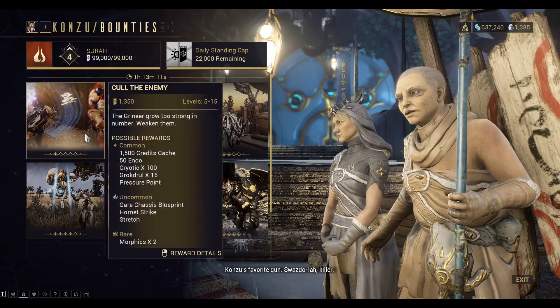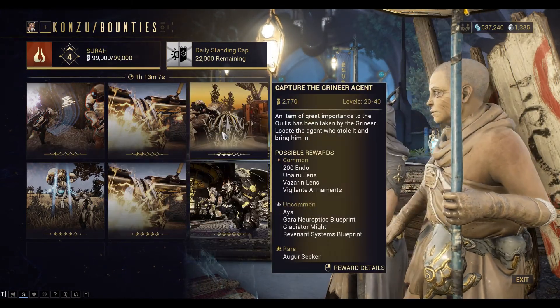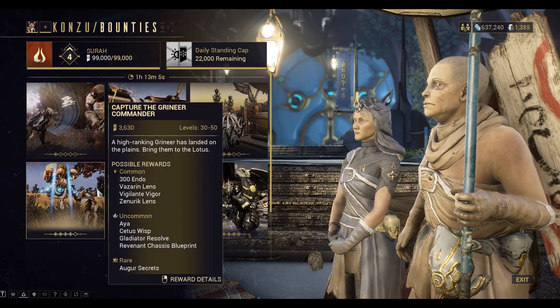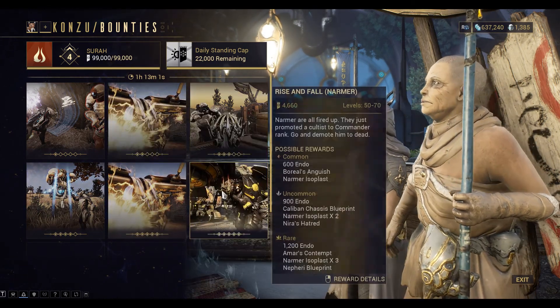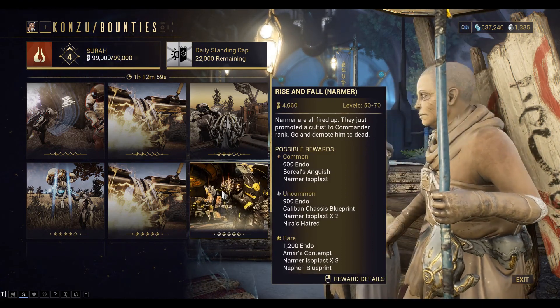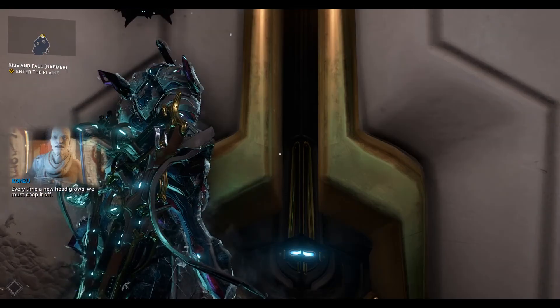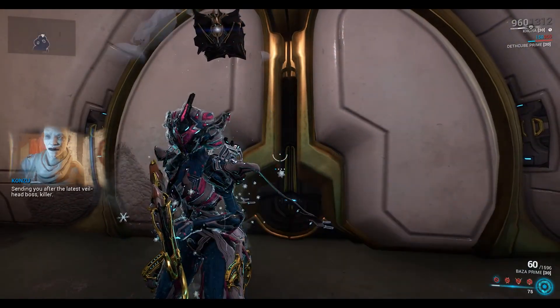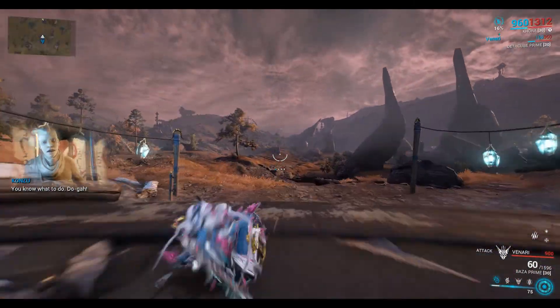Okay so in this episode we're getting the Caliban parts so we can build the new Caliban Warframe, which is the sentient-based Warframe. So we're here on Cetus Bounties and we're going to pick up this quest here. Just dropping the Caliban chassis blueprint. Sending you after the latest Veilhead boss killer — you know what to do. Doga!